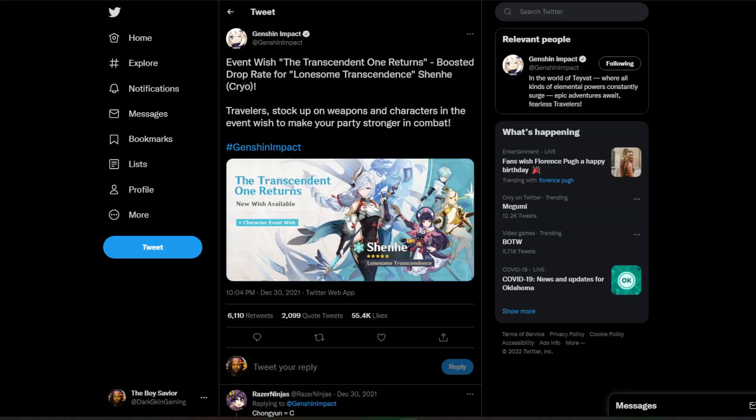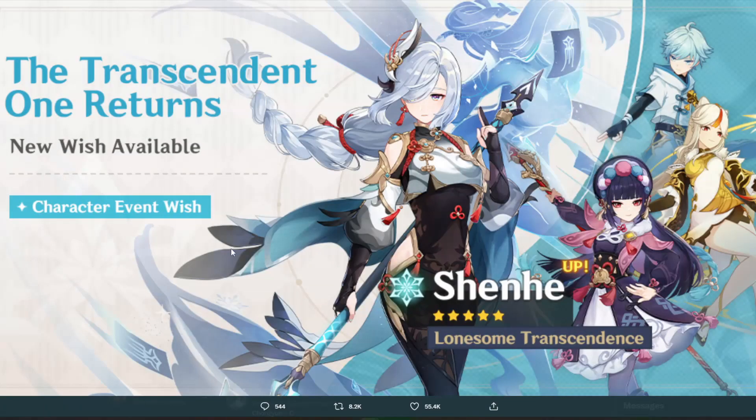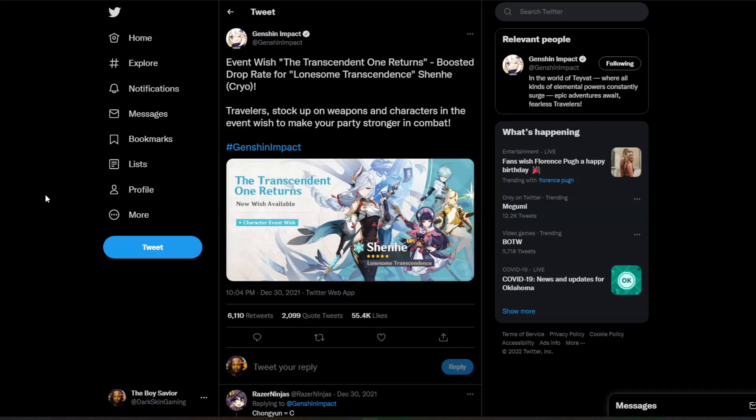What's up guys, it's your boy dark skin, and today we're going over all of the banners — talking about what you should and should not summon on. We have four banners, two weapon banners with four weapons for these characters, and we have Yun Jin who is going to be a new four-star. My last video was a should-you-summon for Shenhe specifically, covering the pros and cons of summoning for her, so check that out — I won't be covering her as in-depth here.